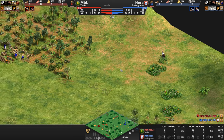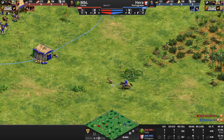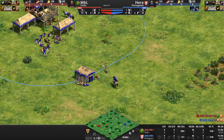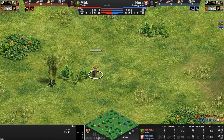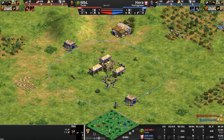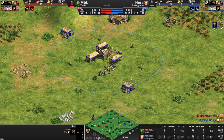I was wondering what this little icon on the mini-map was — light green, light gray? I think it's kind of light greenish. I was wondering why there was just one standing here — not something you generally see, unless it's the last of the deer. I did see his scout unit moving here. We'll see if Hera realizes he's short 100 food and figures something's up.